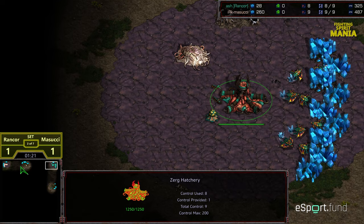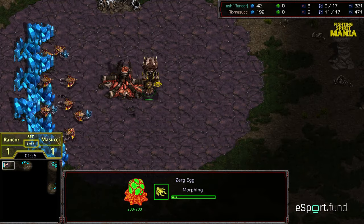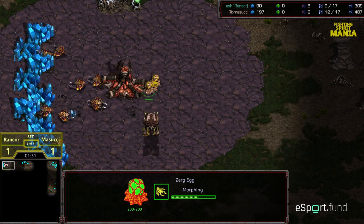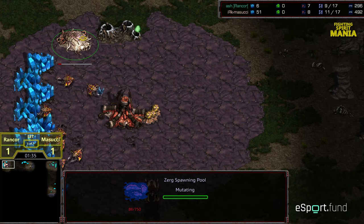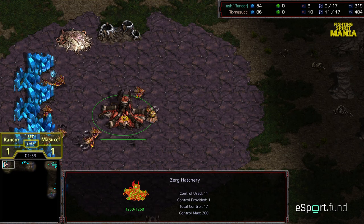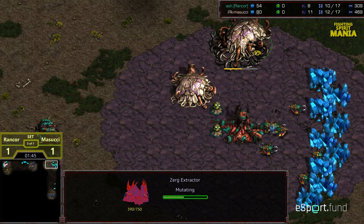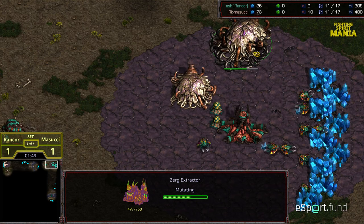Looks like we're seeing a nine pool this time for Rancor again. Masucci went for an Overlord first. He is building drones. I'm wondering if it is going to be a similar build order, and I don't know that we're going to see a repeat though. Kind of fool me once, shame on you, fool me twice — and that's kind of the essence of Fighting Spirit mania. Spawning pool being built. Masucci might be wise to the tricks at this stage, although I'm not sure that having those threatening Zerglings out in the field negates the potential advantages that Rancor might be able to glean depending.